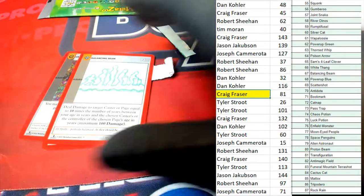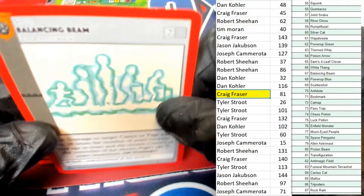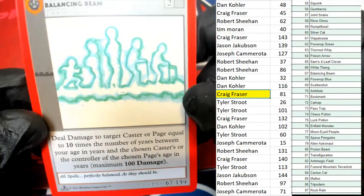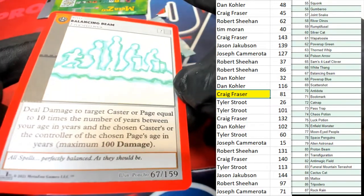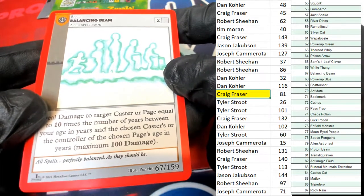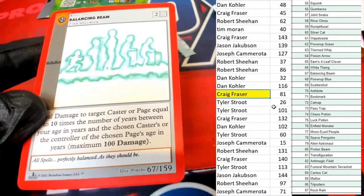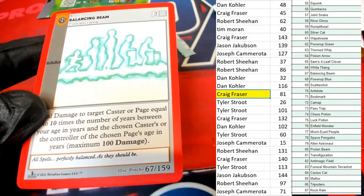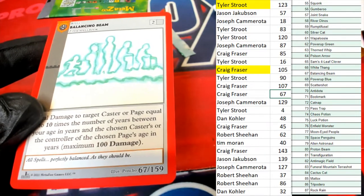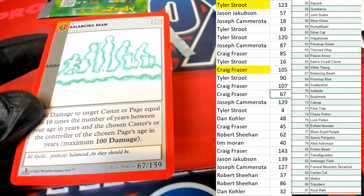Next up in our MetaZoo Blaster: Balancing Beam, card number 67. Craig F, congratulations. Craig is doing really good.